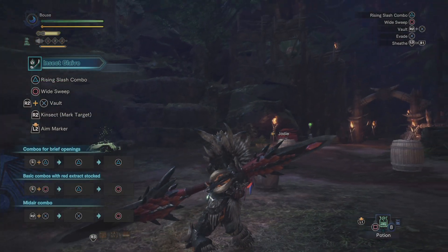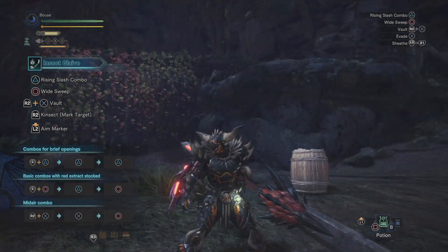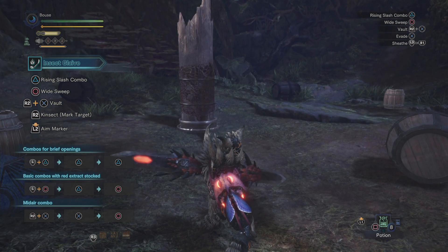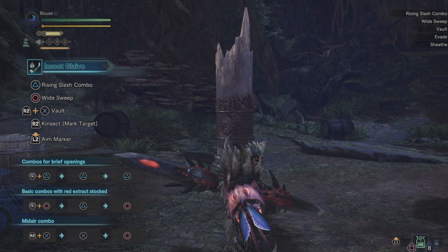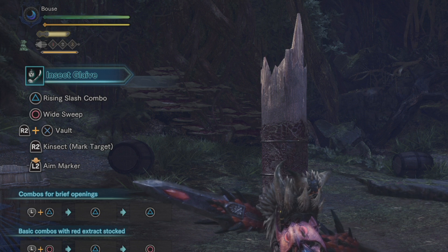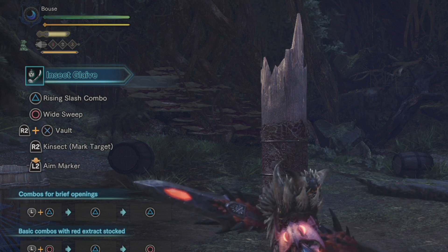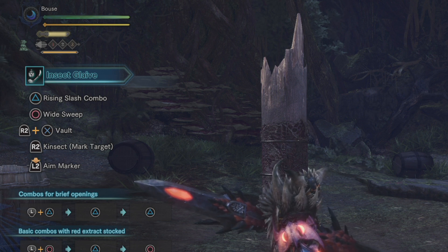Starting off, the weapon is composed of two parts: we've got the Glaive itself and the supporting Kinsect. Now before we get into anything else, let's talk about how the Kinsect works. If you notice in the top left-hand corner of the screen, there are a few icons exclusive to this weapon. The bug icon represents your Kinsect, and when he's gathered extract, the body will change color accordingly. Next to that, we have the diamonds with numbers in them, and these are your active buff slots.